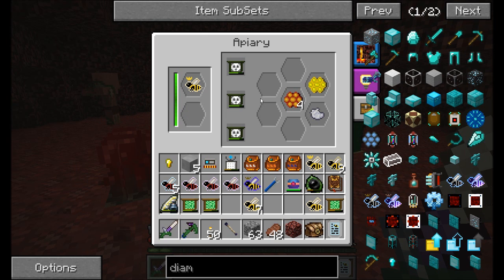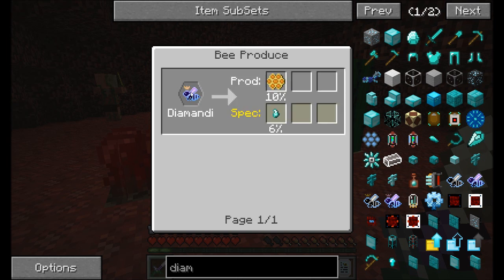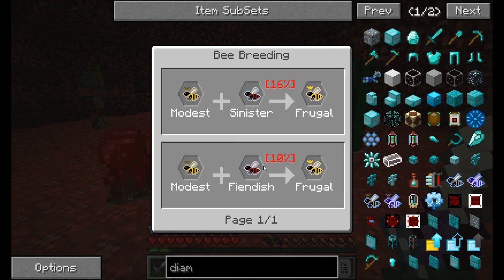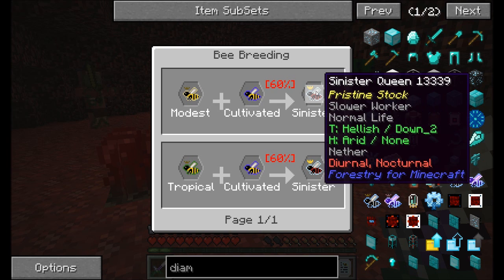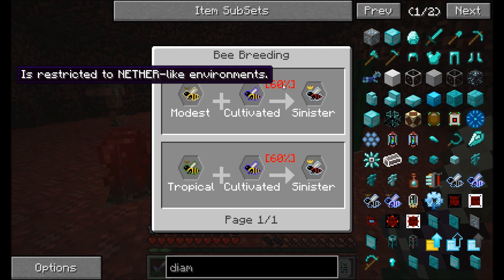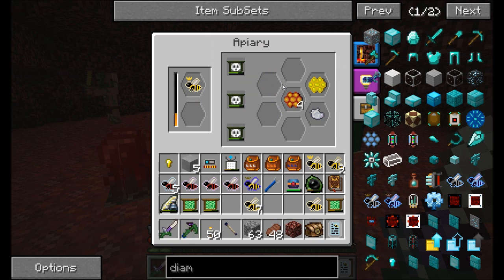I needed to work my way up to austere bees, and I'll show you why. Austere is one of the traits we need - we also need auric, which is a totally different line. But austere comes from modest and frugal, which is the one I currently have. Frugal comes from modest and fiendish or sinister, and the sinister one is from modest and cultivated. These guys really have to be bred in the nether because it has a high chance of becoming a sinister queen, but it has to be done in a nether-like environment - hellish temperatures and zero humidity.